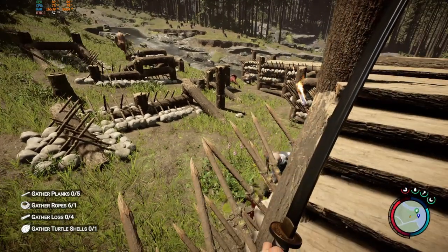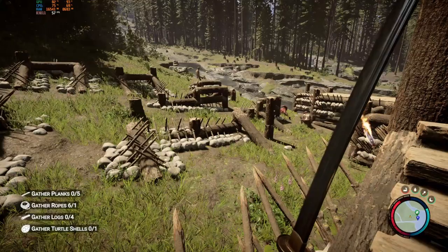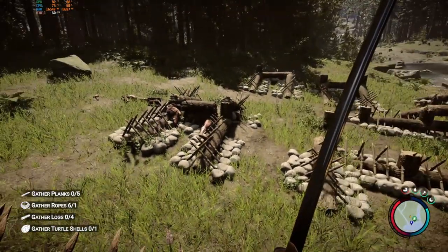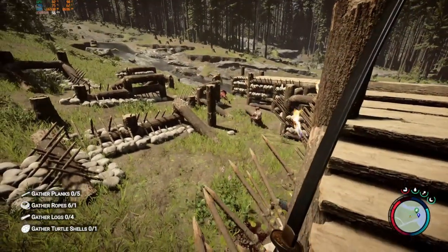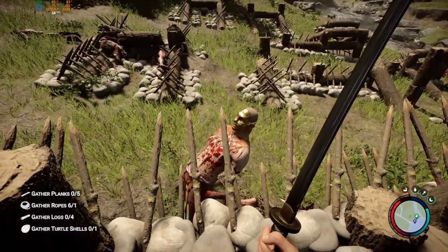Look how smart this Titan — he wraps around and avoided the barricade spikes, but he just slid down neck-first on the stick wall.